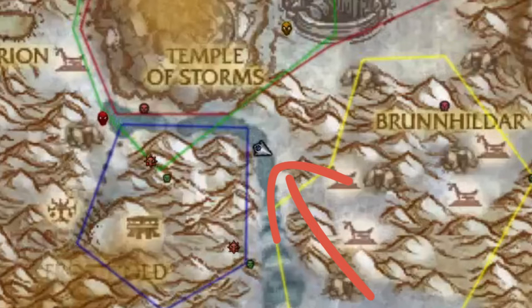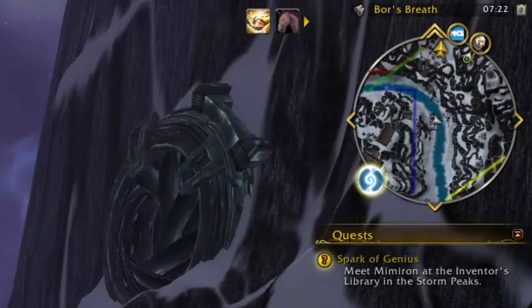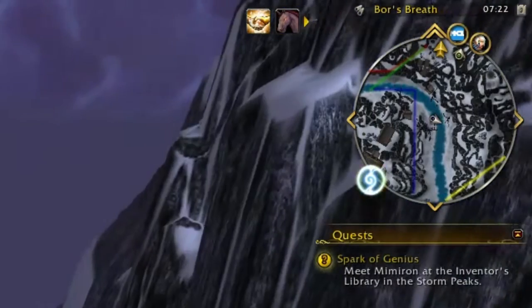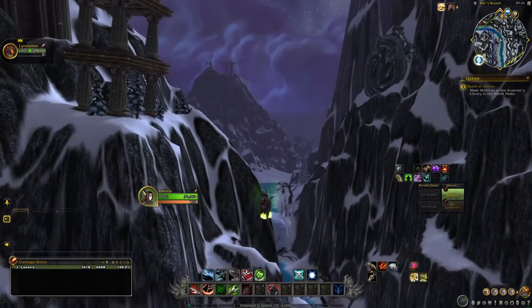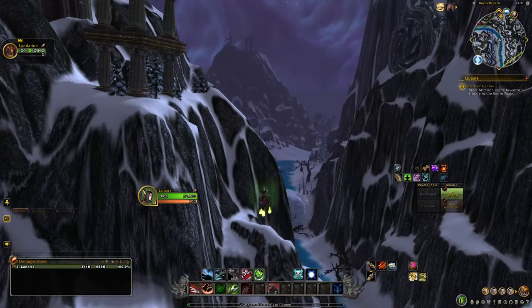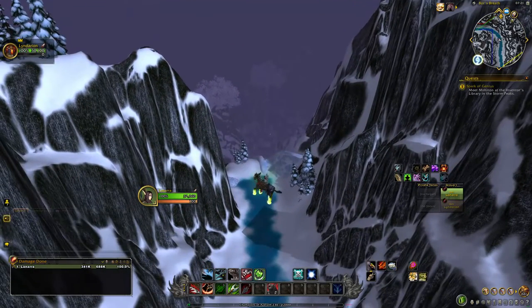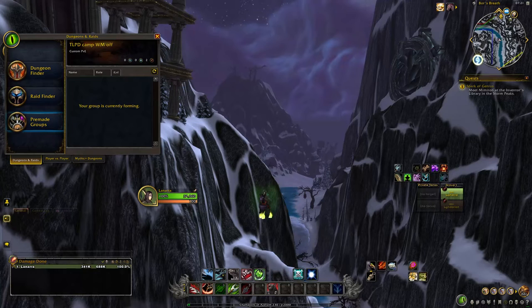If you're doing this solo, I like to camp in this location because all four flight path lines are on my minimap, which means my NPC scanners should pick up the drake flying by. I tend to lean more toward the red, green, and blue lines, but I always try to keep the yellow in view too. This is about the prime solo location, because the Time-Lost Proto-Drake will fly past here at some point — once it spawns, it's active for 30 minutes and will do its flight path a couple of times.